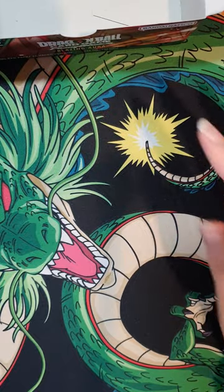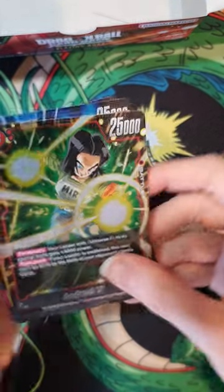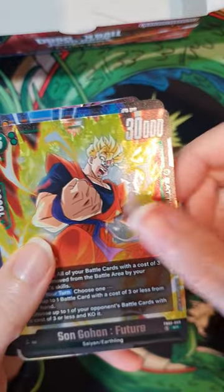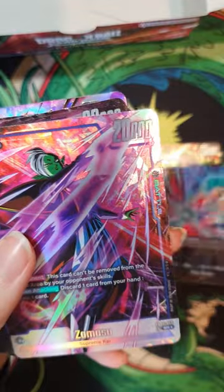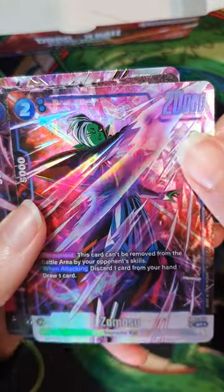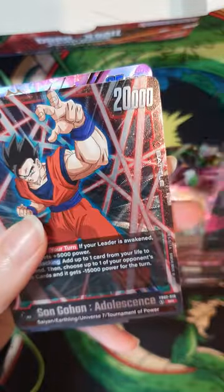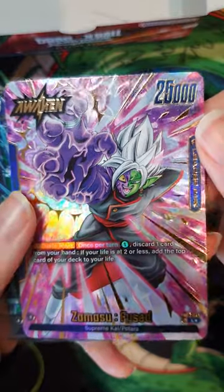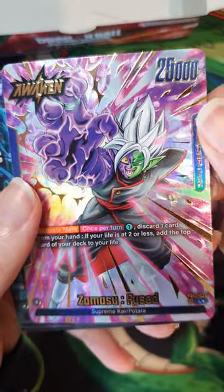Let's quickly go through the pulls from this box. There wasn't really anything too crazy - got a bunch of SRs that I already have, but still pretty cool. And yeah, I got a second one of this - another Zamasu. San Gohan. But this one is really, really nice. Pretty happy with this one. The gold foiling is just incredible.